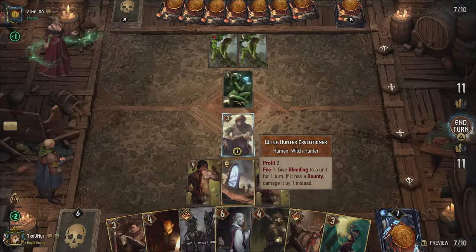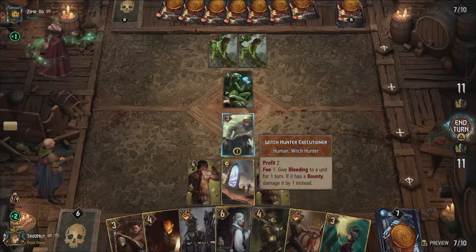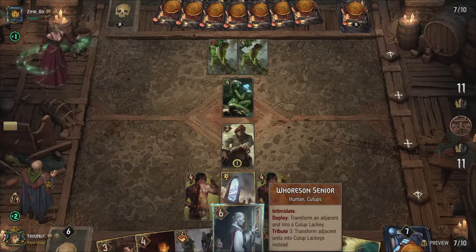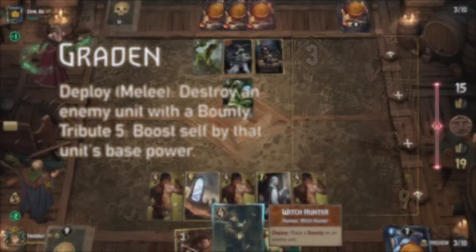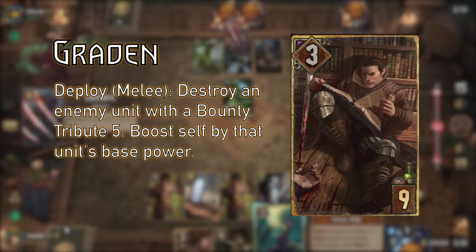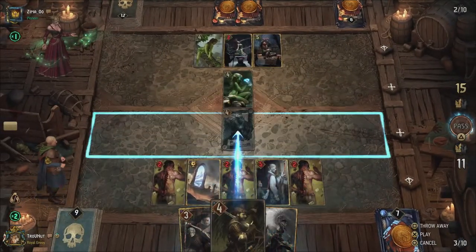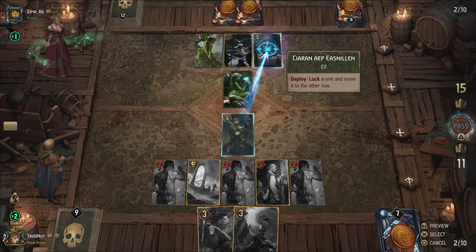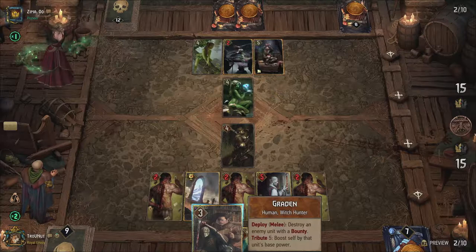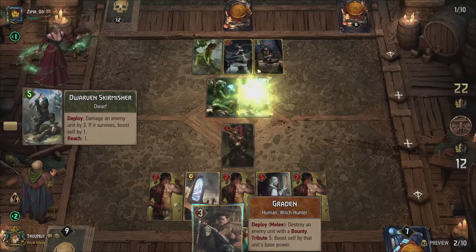To benefit from the bounty system, we also have a few other cards. The Witch Hunter Executioner gives you 2 coins and can give an enemy unit bleeding for 1 turn in exchange for 1 coin, or damage it by 1 instead if the target has bounty. Graydon can straight up destroy any unit with a bounty, and with a 4 coin tribute, he boosts himself by the base power of that unit as well — so you gain coins and points based on the target's base power in one go. I also included Moreelse, another witch hunter, who can deal 4 damage or destroy any unit if you have 5 coins to spend. Both tributes are lowered by our leader, giving us more strategic options.